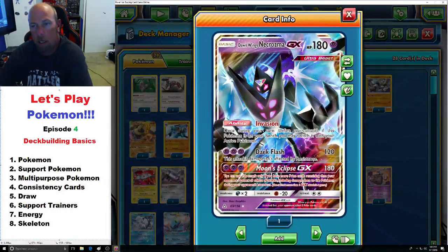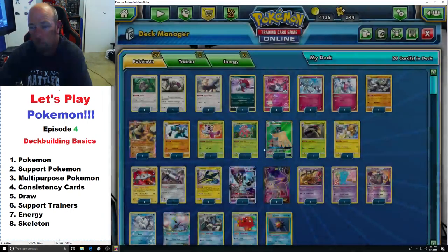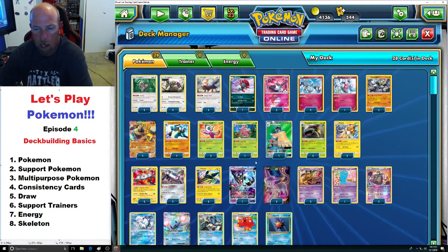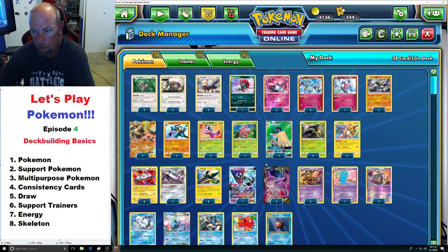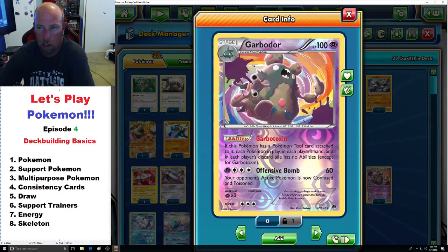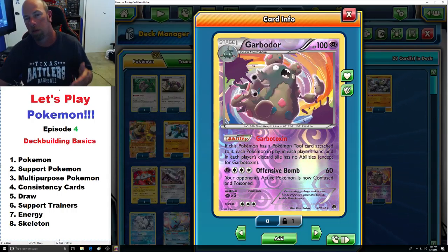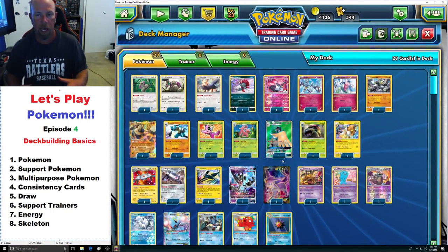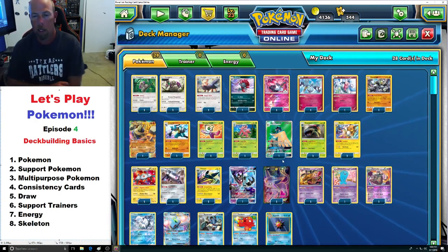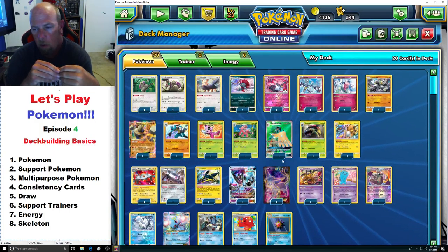There are support Pokémon that help multiple strategies, like Dawn Wings Necrozma whose Invasion ability lets you switch it from the bench with your active, so nothing gets hung up or stuck. Then you have Garbodor with the Garbotoxin ability that shuts off all abilities in play, in discard, and in hand — a different form of support that helps your overall strategy. But you can't just mash these Pokémon together like a salad and expect it to work. You need a coherent strategy built around your main attacking Pokémon.